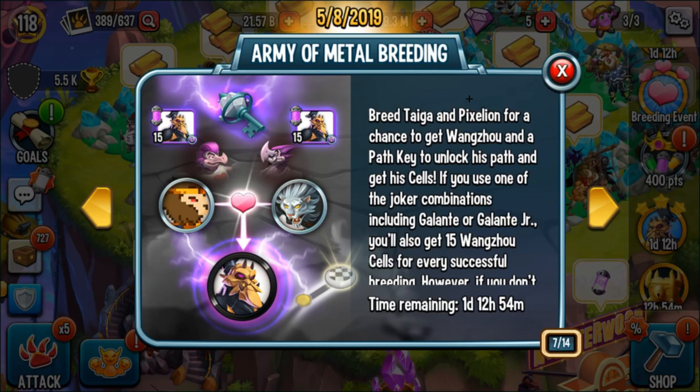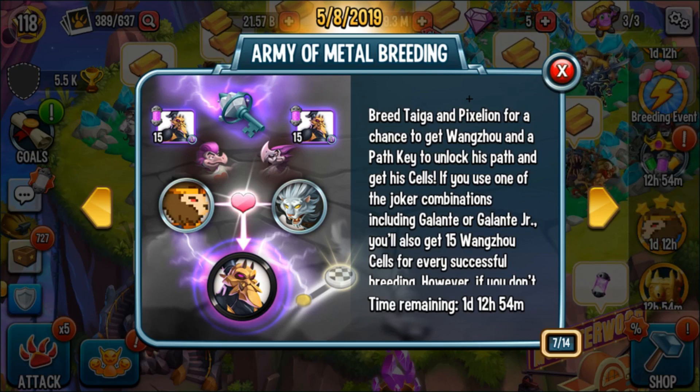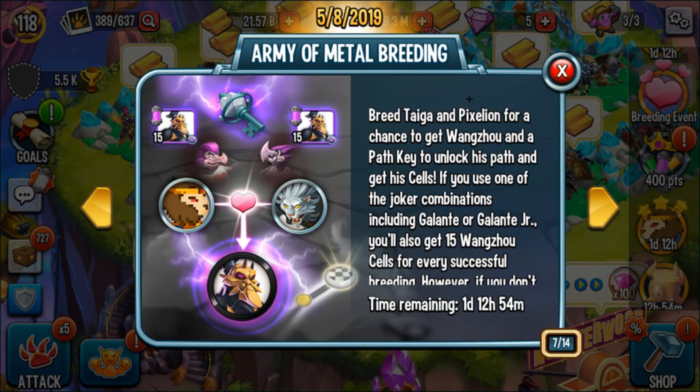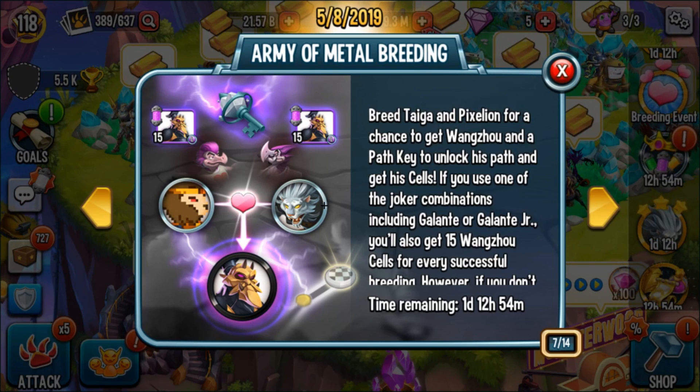Apparently Wangsu Monster is breedable in this breeding event. If you breed Pixel Lion with Sega you have some chances of getting this monster. The chances are very low so don't expect getting the monster right away. You might also have some chances of getting one of the parents — either Pixel Lion or Sega.